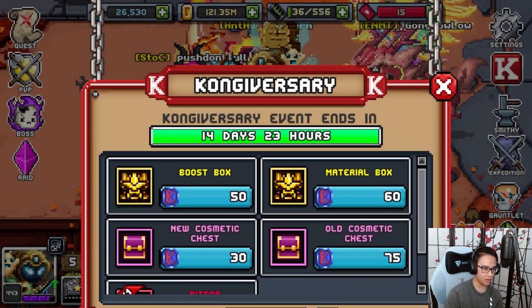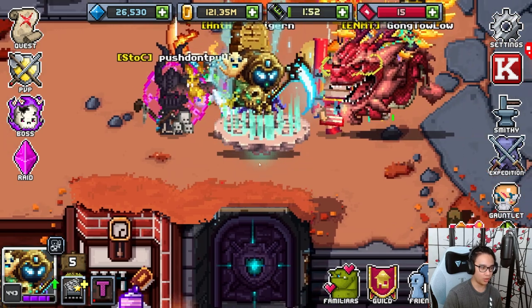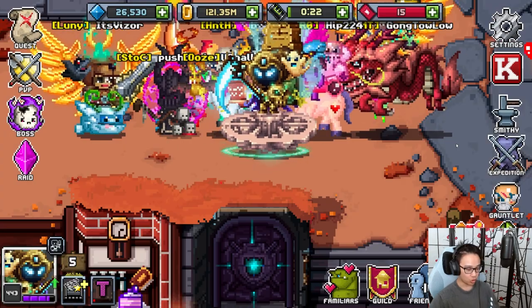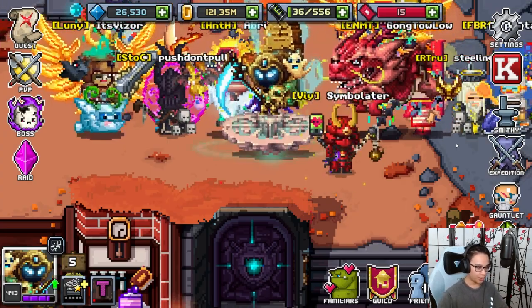If you guys can get the double Kong, how would I prioritize this? Just run the skull dungeons — the skull emoji dungeons. Short tip but that's honestly what I'd recommend.